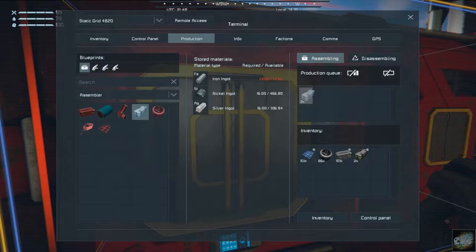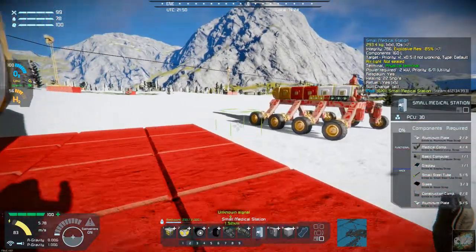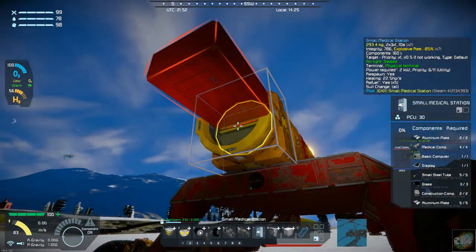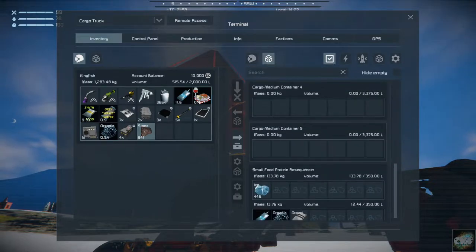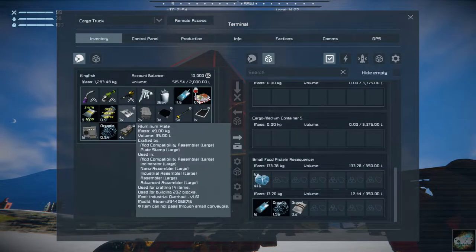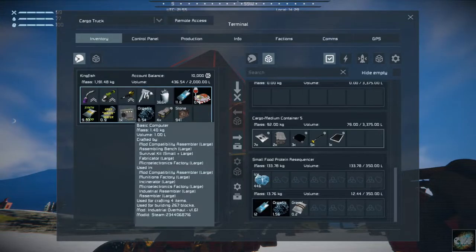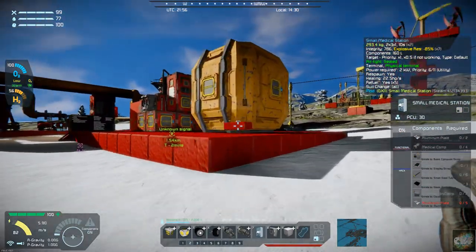That should give us everything. We can load that up into the cargo hauler. Let's put that in there. I didn't realize I had some stone in there — let's get that out. Let's start unloading all of this. Throw the stone over here.